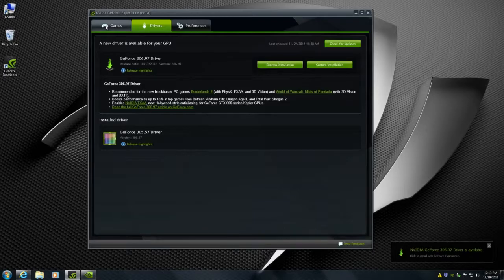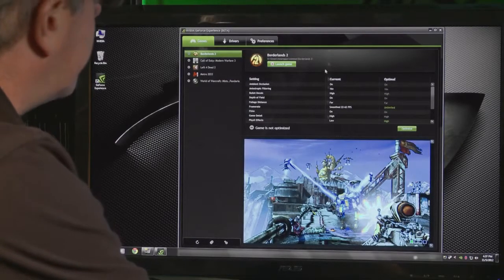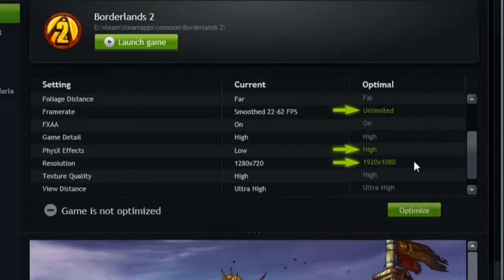Now we're going to go back to the game section. I've clicked on Borderlands 2, and you can see the current settings and the optimal settings. NVIDIA has detected that the default settings of Borderlands 2 are not the best for your hardware configuration. The recommended optimal from NVIDIA is raising the frame rate up to unlimited, setting physics effects to high, and raising the resolution to 1920 by 1080.